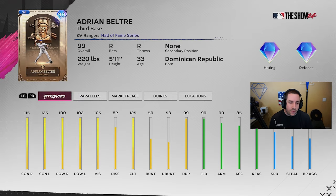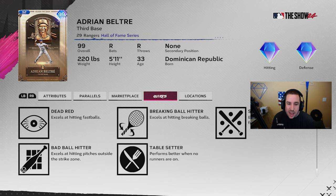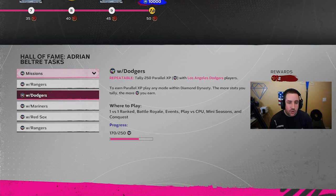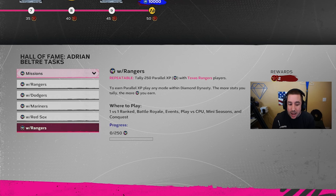Finally, the hardest one because he played for so many teams — Adrian Beltre, 99 overall: 115/125 contact, 100/102 power, 125 clutch, 99 fielding, 90 arm, 85 accuracy, 95 reaction. Quirks include homebody, night player, first pitch hitter, situational hitter, breaking ball hitter, dead red, bad ball hitter, and table setter. Do your three moments first. For PXP, 500 with the Rangers gives five stars, but the repeatables are only two stars each since he played for so many teams.